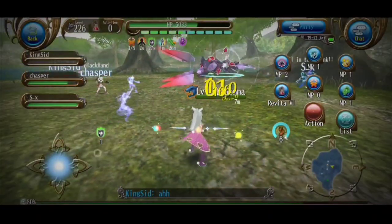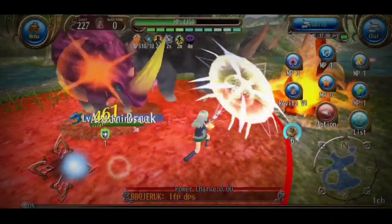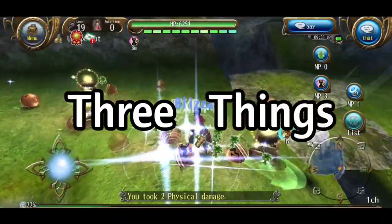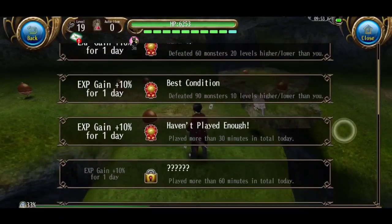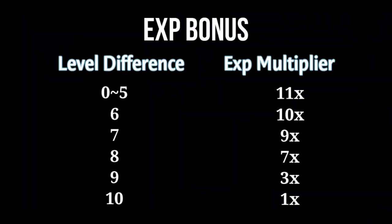Hi everyone. In this video, I will tell you the leveling places from 225 to 230, plus some information regarding the bosses which should be important. But before that, I will start with 3 things you need to know. The first one is: get these 5 emblems for 50% more ESP. The second one is: break the boss whenever possible, especially on Nightmare. And the third one is the experience bonus, as you can see in the video.